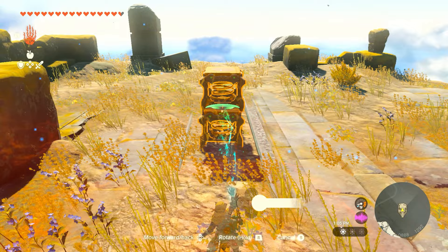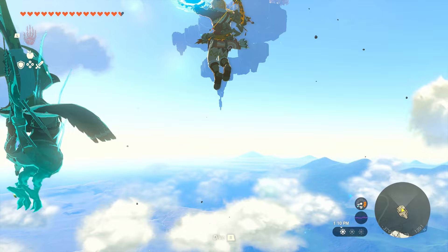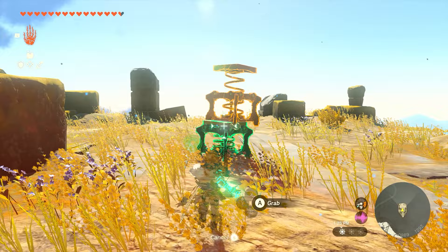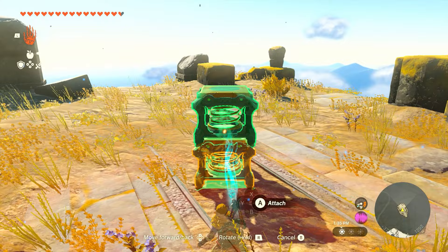Let me show you my mistake — you can see the springs aren't perfect, and when I tried to jump to those islands I didn't get anywhere near enough height. So I flew back down and realized they were uneven. I'll hit them again so they reset, reattempt placing them as straight as possible — and that looks significantly better. Now we'll get the height we need.